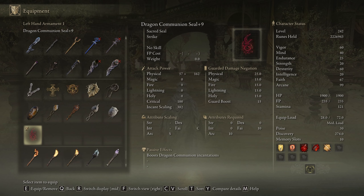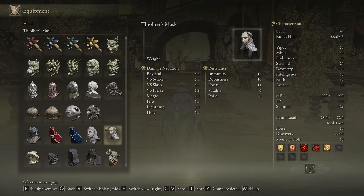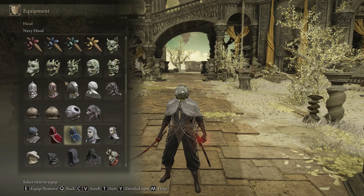Any seal — you can use Dragon Communion if you're running an arcane build for farming. You're gonna want to have Valier's set, which gives you 5 arcane. You can also use Silver Tear Mask, but it's ugly as hell — it's really disgustingly ugly, so I don't use it.